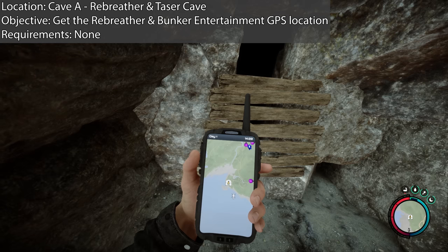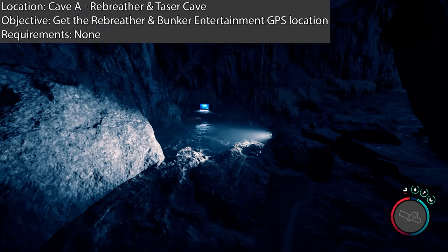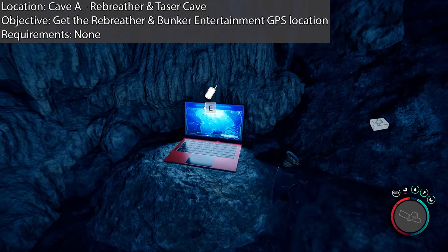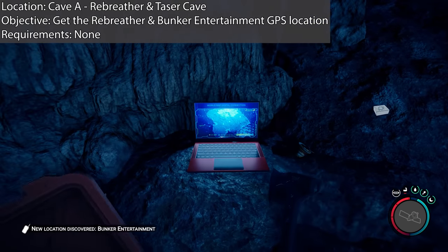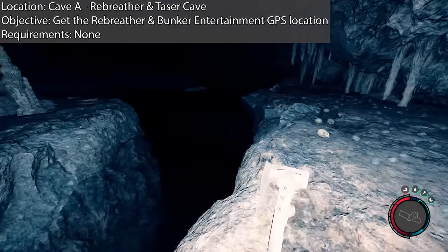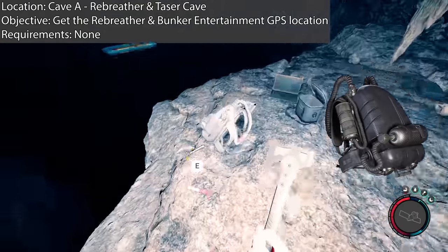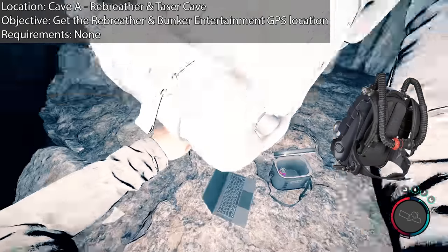Here it is located on the map. This is actually right next to the beach start location. Pretty much as soon as you go into the cave, there's a laptop sitting there, and that will activate the first GPS location, but this one isn't relevant till later on, so it's quite confusing. I'm doing all of this without enemies on, but trust me there's a lot of enemies in these caves.